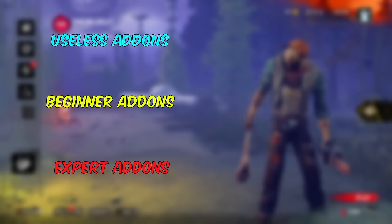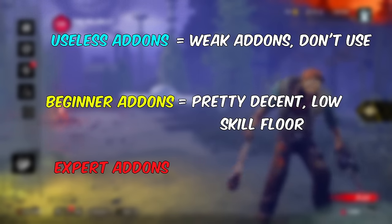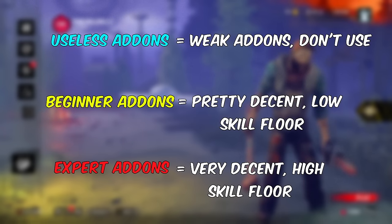The first thing I'm going to talk about are the add-ons. I'll categorize them into beginner add-ons, expert add-ons, and useless add-ons. The useless add-ons are the ones you shouldn't use at all. The beginner add-ons are pretty decent but don't require too much skill to master. And the expert add-ons are very great but may require a lot of skill with Billy to master.